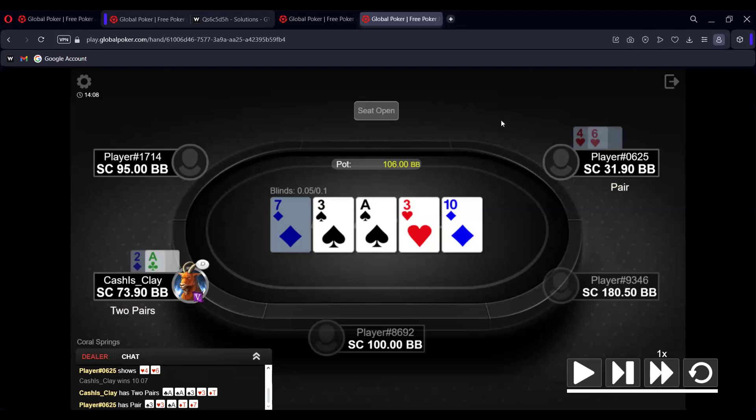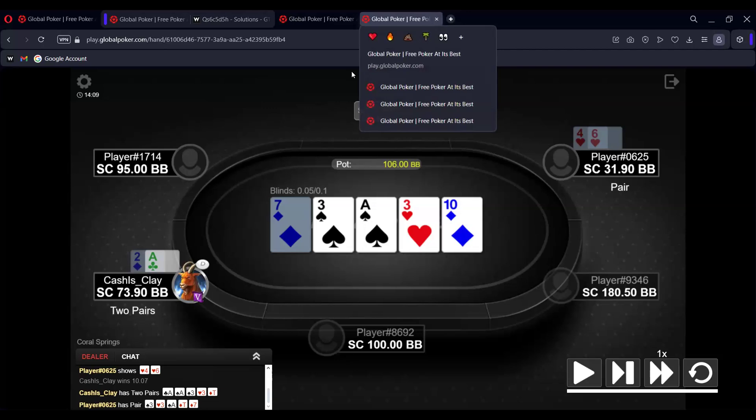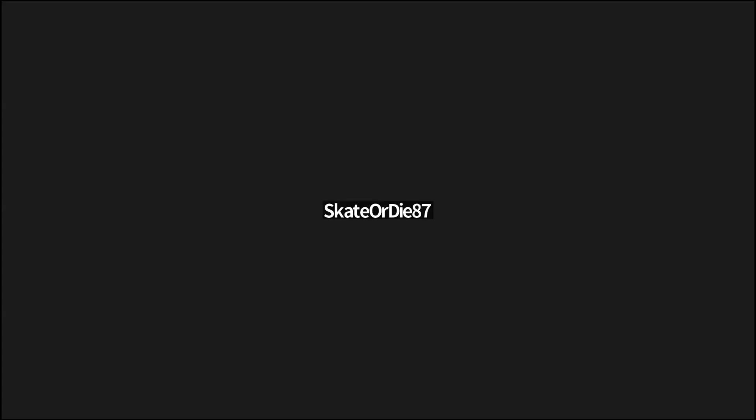He had a straight draw — got it. You unblock spades, which is an important part. Against maniacs, especially in blind versus blind, unblocking bluff draws is crucial. All right, passing it to Skate — Skate's got the next hand. Somehow you muted yourself, go ahead and unmute. There we go. All right, let me share. Ctrl-Shift-S — got it. Look at you with your connector.